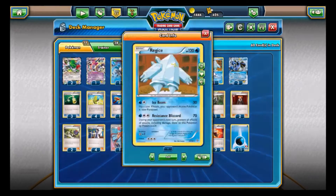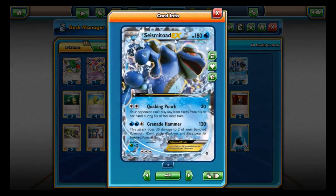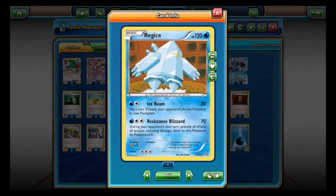Next up we're going to take a look at Regice. Regice has Ice Beam for 30 — flip a coin; if heads, your opponent's active Pokemon is now Paralyzed. Then Resistance Blizzard for 70 — during your opponent's next turn, prevent all effects of attacks including damage done to this Pokemon by Pokemon EX. So if a big EX is on the other side, they can't do anything to Regice, which can come in handy for so many situations.